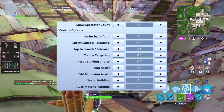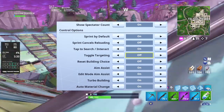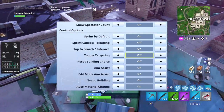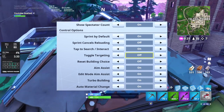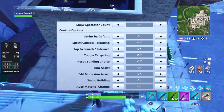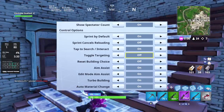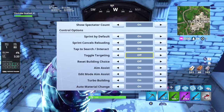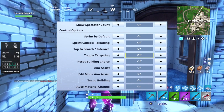Every little thing counts in Fortnite. Sprint cancels reloading — definitely turn that off, especially if you have sprint by default, or you will never be able to move and reload. Tap to search or interact — turn that on. When you're opening chests, reviving teammates, opening ammo crates, or drinking a mushroom, all you have to do is tap it instead of hold it. You can just tap to revive a teammate and it'll start reviving until you run away. You don't have to worry about holding it and letting go too early — it's much easier, much less stress.